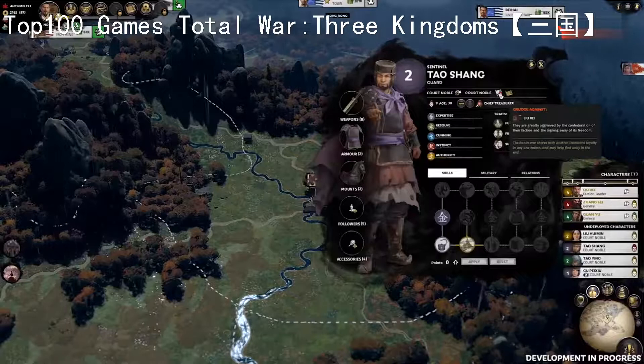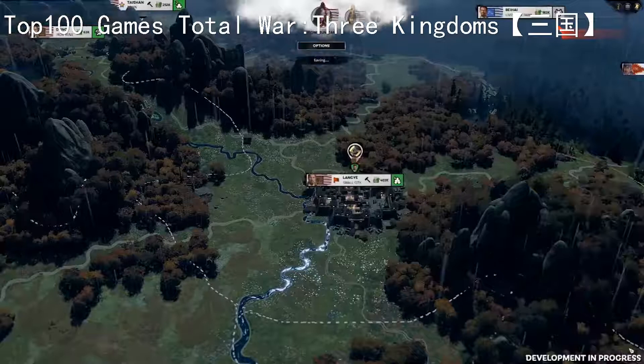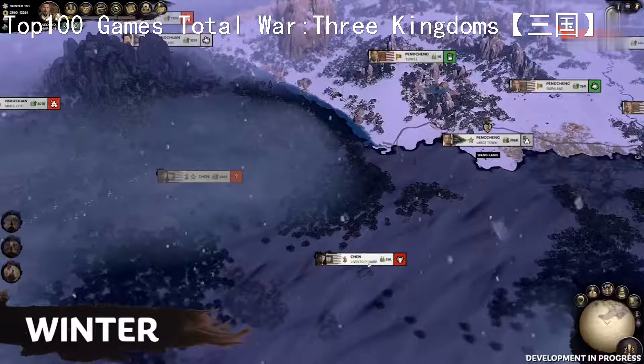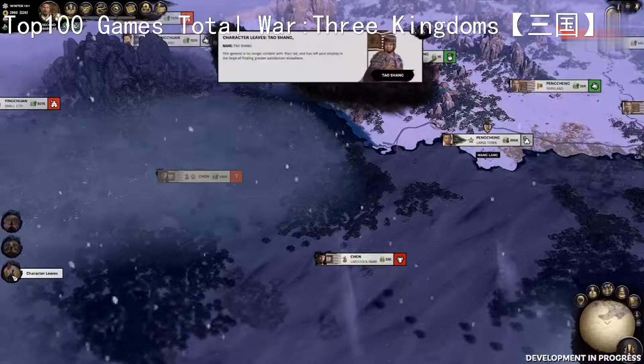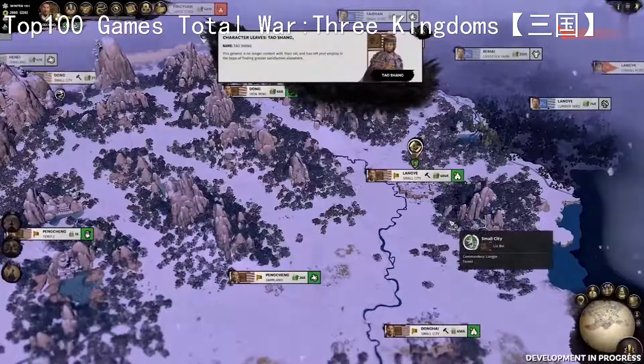For now we'll end the turn and see what becomes of him in the winter. It's a bitter winter in ancient China, and Cao Cao's borders grow closer to ours as he takes more of Chen Commandery. At home, our suspicions were realised as Tao Shang has officially departed our court in search of more gainful employment. Characters in Three Kingdoms do not cease to exist when they leave a faction - if the court was not satisfactory to them, or if their faction ceases to exist, they will wander the lands searching for a new master.